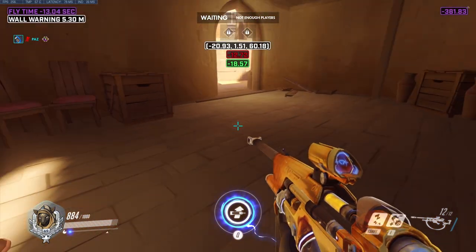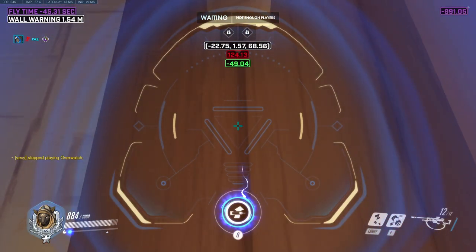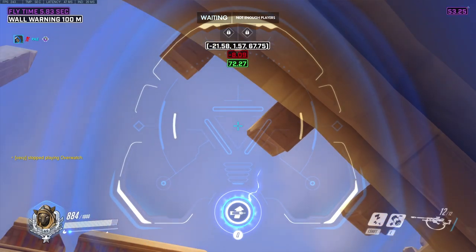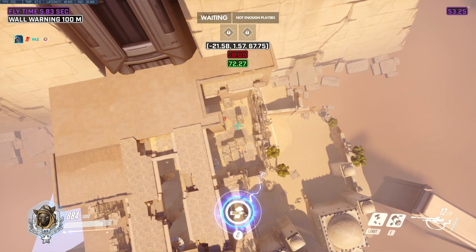The last nade for this map will hit the back right of point 2. Start by lining yourself up with the black indent on the floor of the house. Then line yourself up with the corner of the second scaffolding spike and aim just a little bit up and to the left and throw.